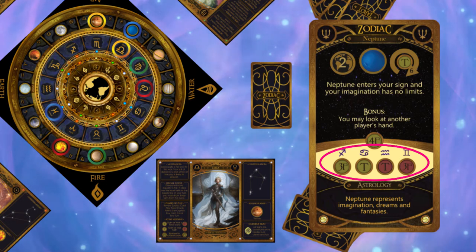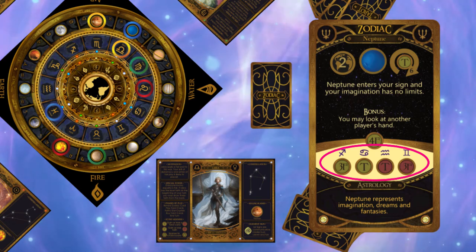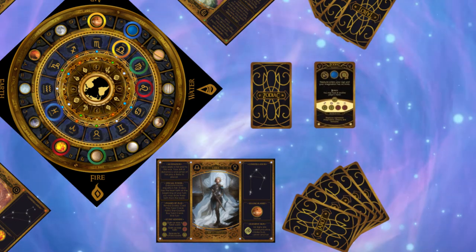Libra checks her bonus and collects four faith, which I'll explain in a minute. Finally, all players check the yellow area for their symbol and collect or lose the faith or tarot card shown. The zodiac card is then discarded.